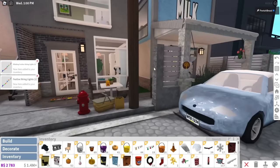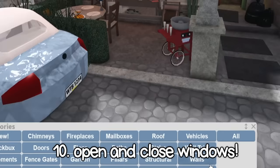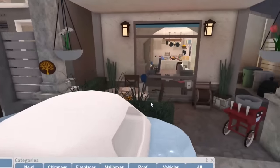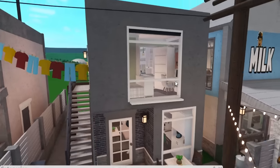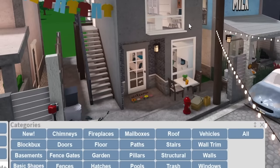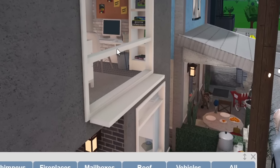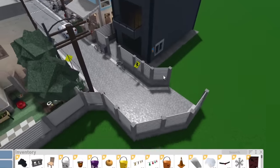Number ten: windows that can open and close. We got a taste of that with the drive-thru window — this one actually opens and closes and can honestly be used as a door. This is a highly requested feature from both role players and builders, but I understand why it doesn't exist yet — they'd have to go back through all the current windows and update them with open and close animations, which is a lot of extra work.